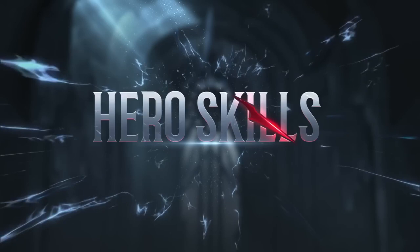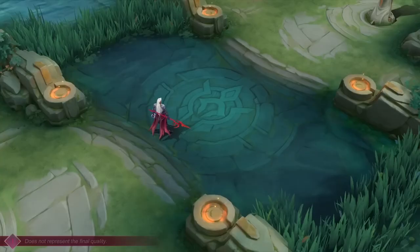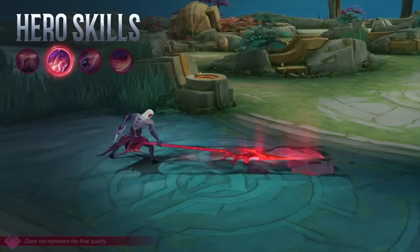Hero skills. First skill: Dauntless Strike. Arlet slams down his spear, dealing physical damage. Closer targets will be stunned momentarily, while those further away will be stunned for the full duration.